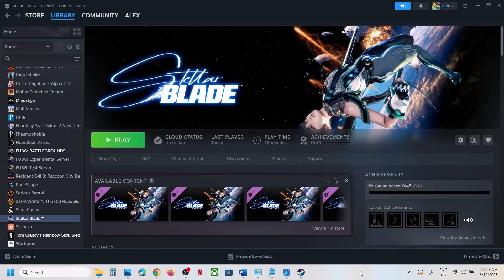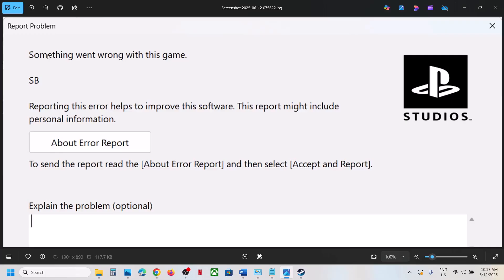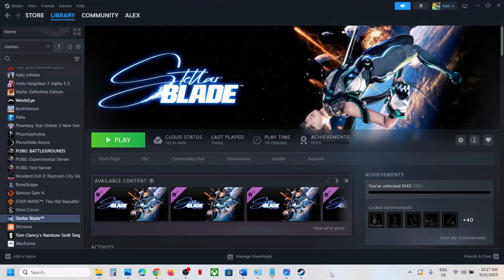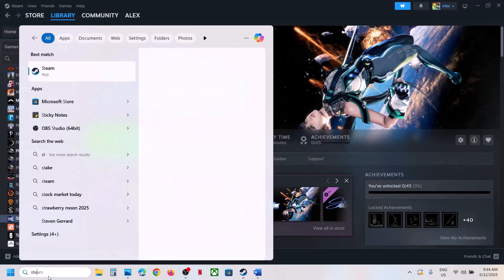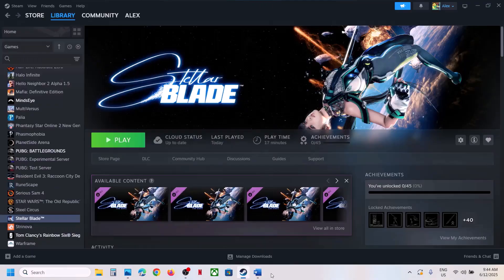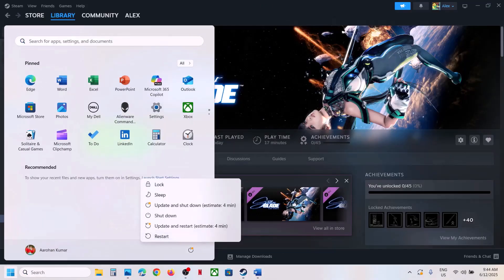Hello guys, welcome to my channel. If the game is crashing with the error 'report problem' or 'something went wrong with this game,' and you're receiving this error, please follow the steps shown in this video. The first step is to restart Steam — just exit Steam and then relaunch it and check. If that does not work, restart your computer. Do not ignore this step; just restart your computer once.